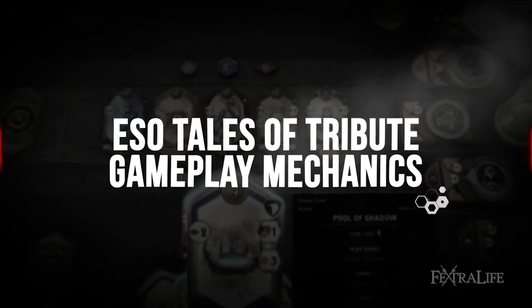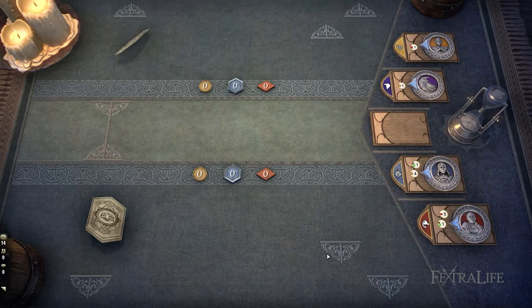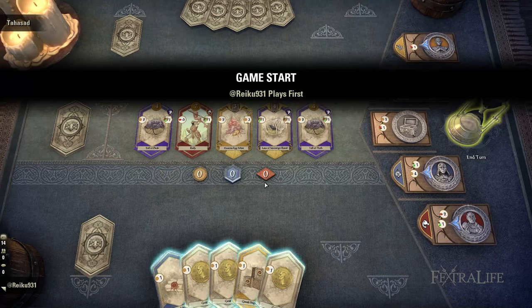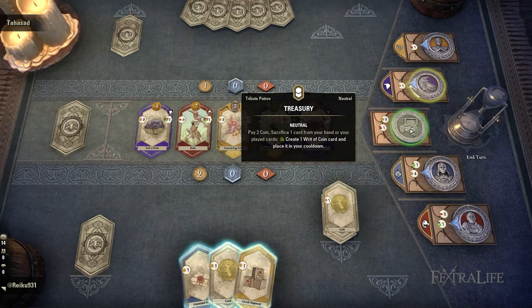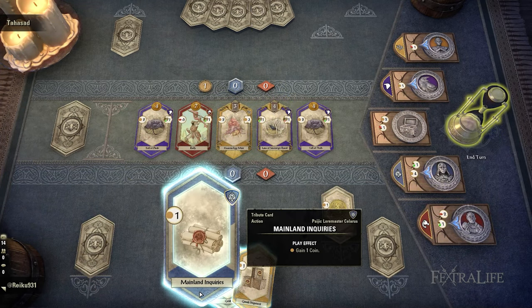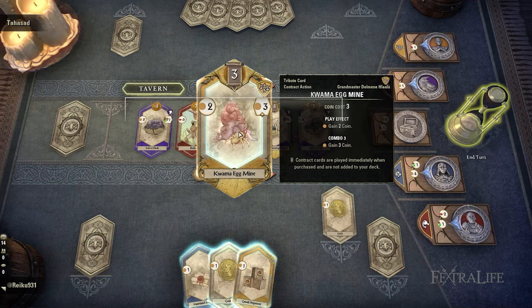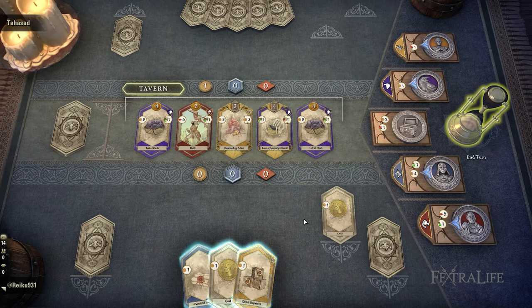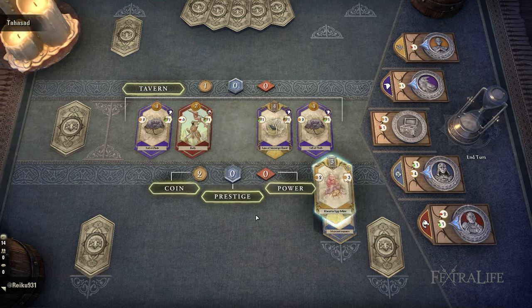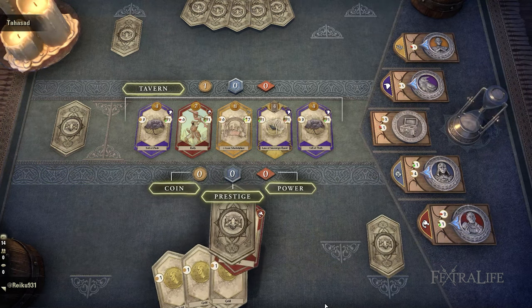A Tales of Tribute match starts by choosing 2 patrons each, which will determine your and your enemy's starter cards. If you do not have the other 4 patrons yet, both of you will always begin with the standard Goods Shipment, Mainland Inquiries, and Fortify cards, as well as 6 gold neutral cards. The rest of the decks and neutral cards will then be shuffled into a pool of cards known as the tavern, located at the center of the board — this is where you will purchase them using coins to create interesting and strategic combinations. With 10 cards in your hand, you are ready to play.